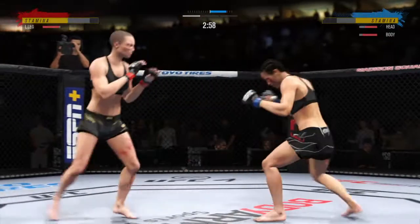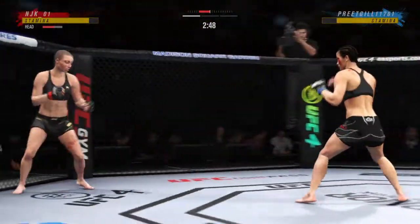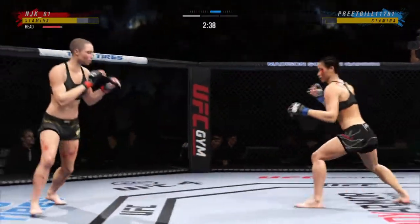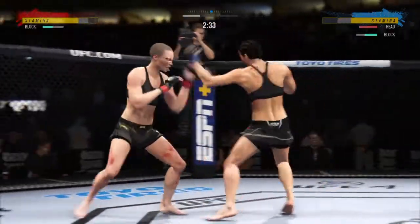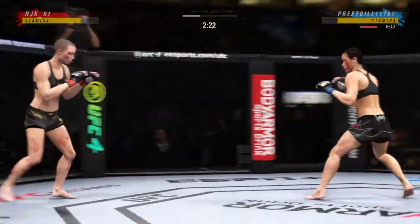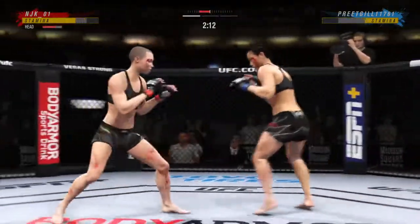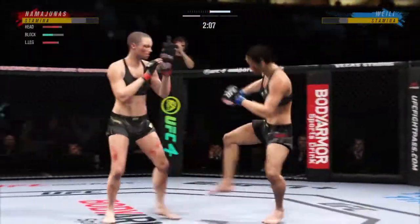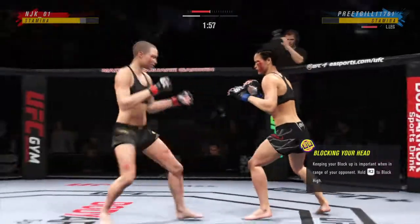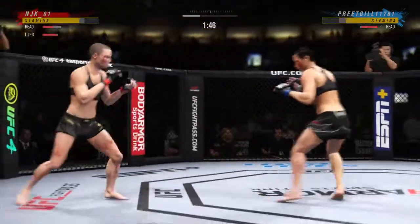Left hook, right hand. Straight right. Trying to hammer that lead leg. Able to check that kick as well. Big punch lands. Way to hide that leg kick. Some nice back-and-forth action here. You don't know when that leg kick's coming. Lands flush with the left hand. Nice one-two there.